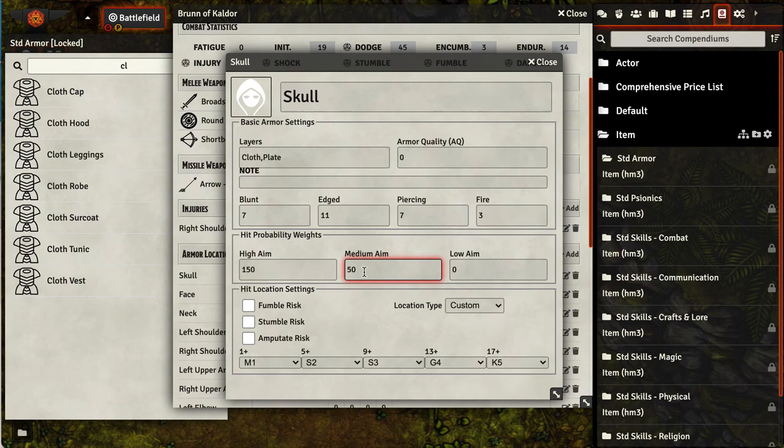So he's multiplied all the probabilities by 10 to give you room to sneak in custom entries as you want, without breaking the rest of the armor table he's already created for you.